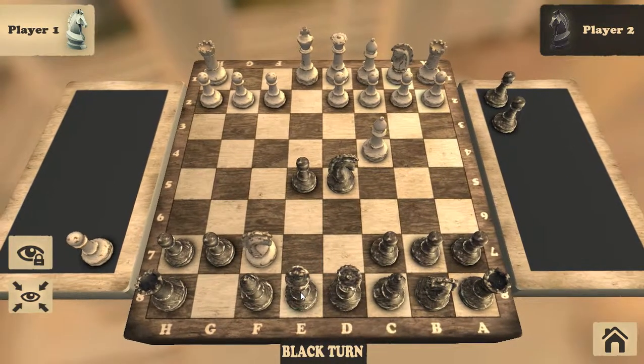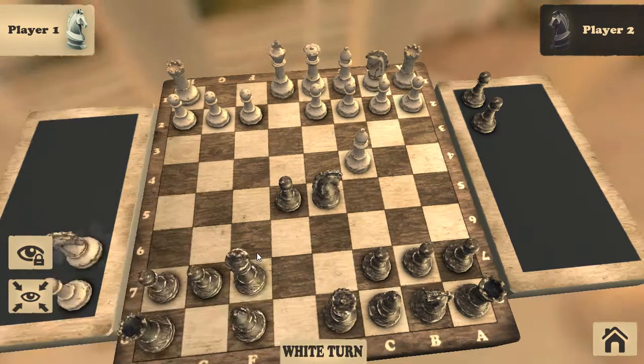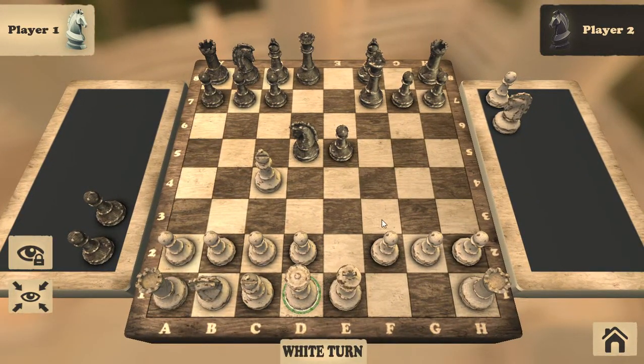The player will be so happy to eat it, because if he won't eat it, you can eat the queen or the castle on F7. So he eats it, and you put your queen on F3.